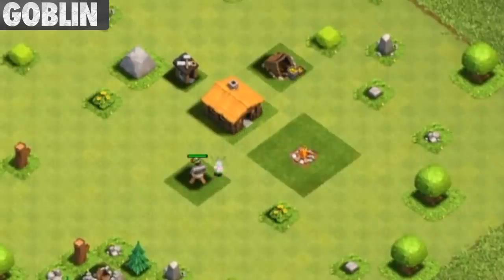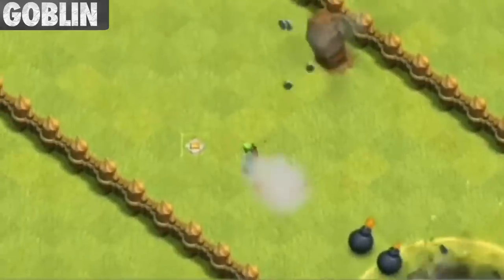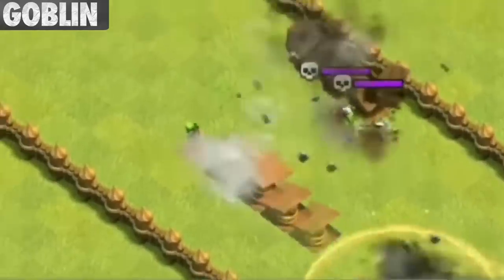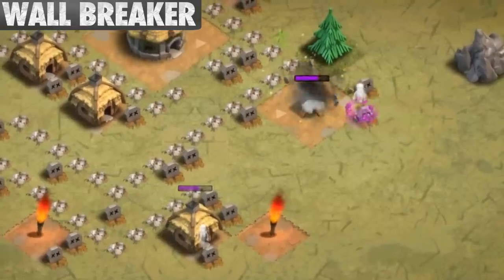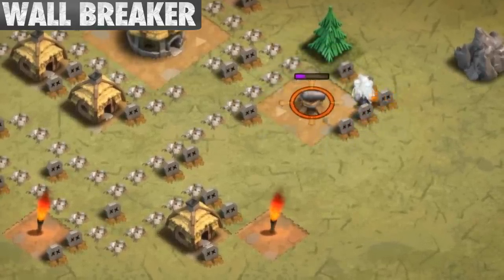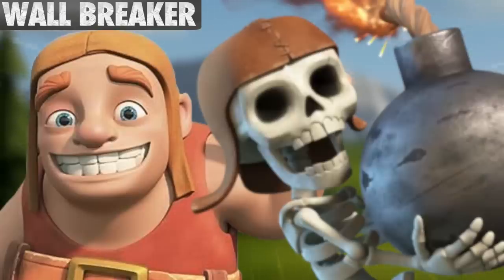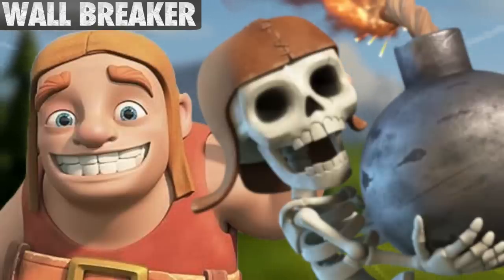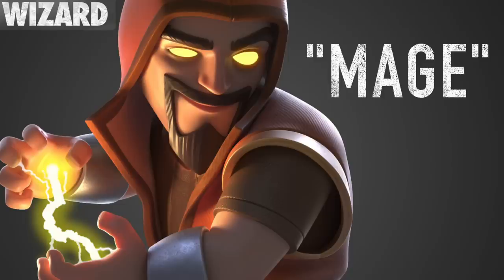Oddly enough, the Goblins in the tutorial ignore your resource buildings and go straight to attacking a cannon. They are also one of the only troops in the game that can run across a spring trap fast enough without being affected by it at all. If there are no buildings left, Wallbreakers will attack buildings, but since they do so little damage to anything but walls, it's pretty much a suicide mission without a cause. It's also said that Wallbreakers are dead builders since they both wear similar hats. Balloons are pretty much Wallbreakers that got promoted.